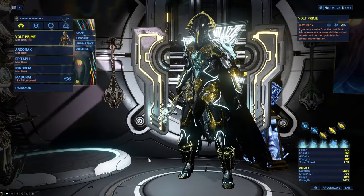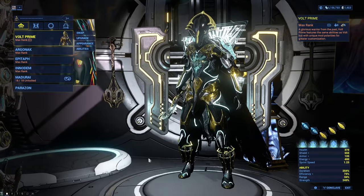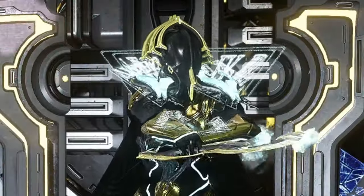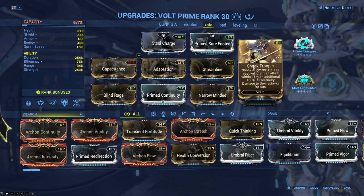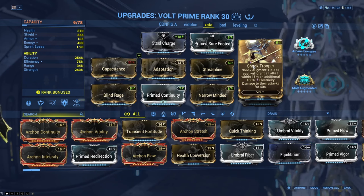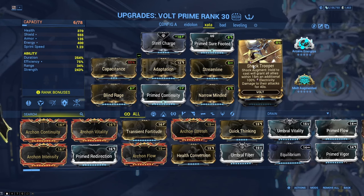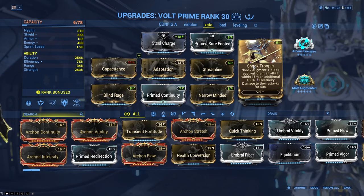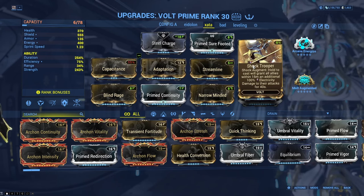For Nerd Emoji over here, we're not going to be doing a generic Terrify and Discharge setup — we're going to be using a generic Melee Influence setup. Wow, so original. Shock Trooper allows us to get electricity on our melee weapon without needing Tamata on. Although, an important thing to note is you cannot have a spare element that electricity will combine with, or else it will combine. So if you have just Toxin on, Shock Trooper will make it Corrosive. So you need to have something that it won't combine with to have the raw electricity that is needed for melee influence.